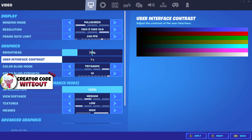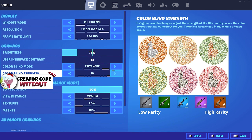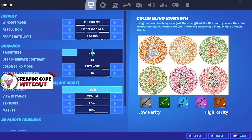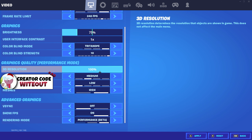For brightness, I use 75%. You might think this is dark, but I use Trident Note 10 colorblind mode, which makes your game a million times brighter. A lot of pros use brightness from around 90% to 120%. For 3D resolution, I use 100%. I wouldn't recommend going lower than 80% — it does give more FPS and less input delay, but dropping 3D resolution reduces pixels on your screen, so your game is going to look really bad.